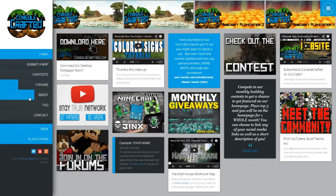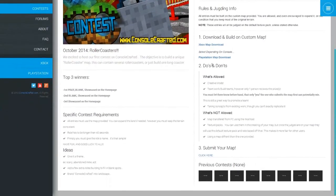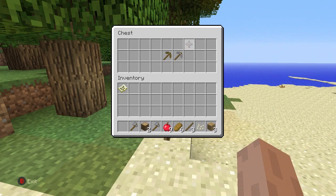Yo, what is going on guys? Make sure you head on over to consolecrafted.com — it is your best source for both Minecraft Xbox and PlayStation map downloads, as well as a bunch of other good stuff, such as a build contest, which is what I'm gonna go over in this video today.